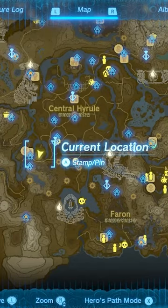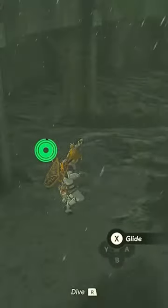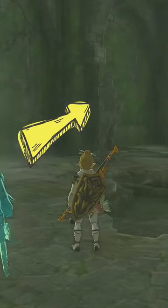For the leg armor, head to the Colosseum Ruins here in Hyrule Field. Sneak past the Glioc and head to the bottom of the Colosseum to find two statues. Ultrahand the nearby sword onto the empty one — this will open the floor and reveal the leg piece.